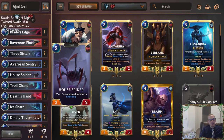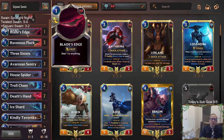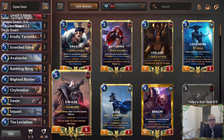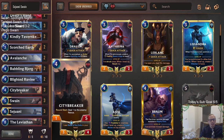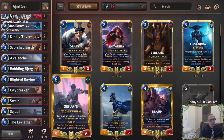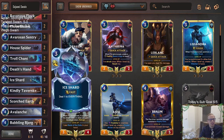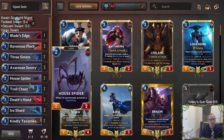I really liked our list. The Sentries, House Spiders, everything did great. Even that little Blade's Edge was awesome — really nice having that one mana spell to do a little bit of damage. City Breaker MVP — that card was really cool with our champions, especially with Swain. We didn't get to pull off the Sejuani synergy as much in the games, but Avalanche, Blight Ravine, and Scorched Earth all did their thing. I think our list ended up being really nice.